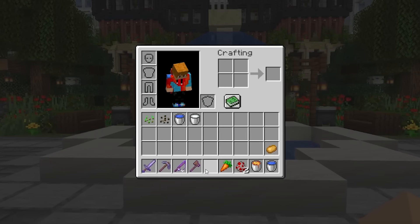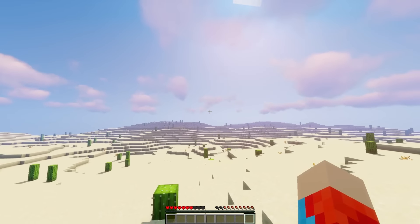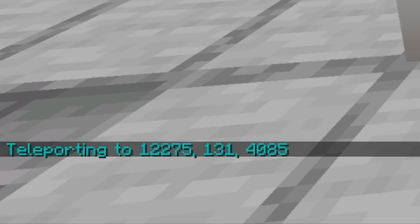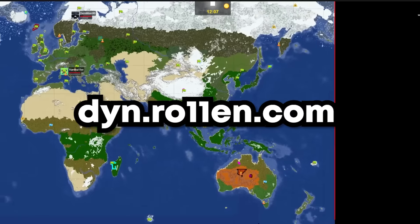Each player will receive a basic starter kit upon first joining the server. I've only implemented this because some areas of the map can be pretty desolate and I want people to try to settle these areas anyways. Players can use /wild to spawn in a random location on Earth and use the dynamic map at dyn.roland.com to navigate.